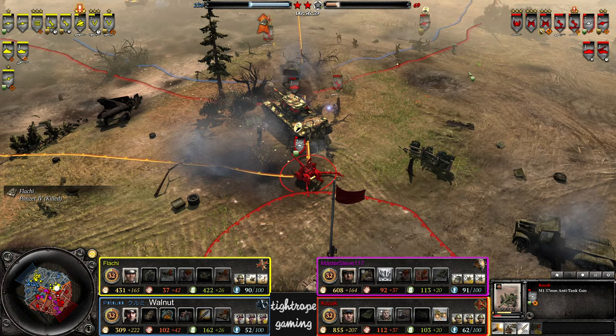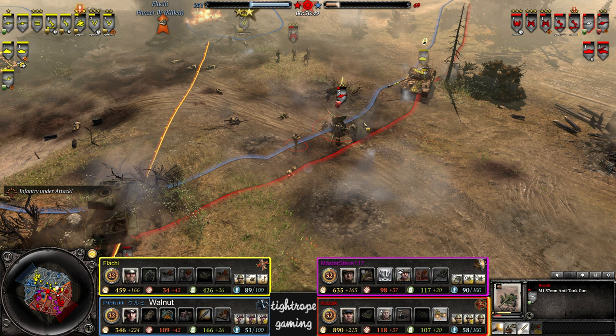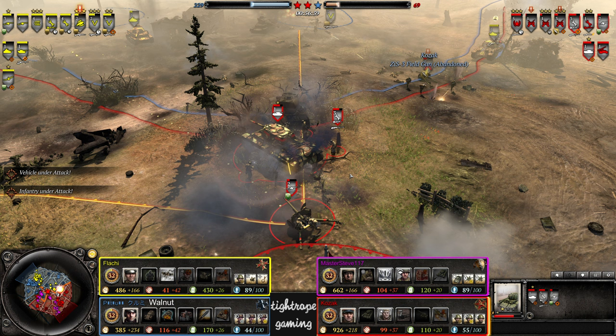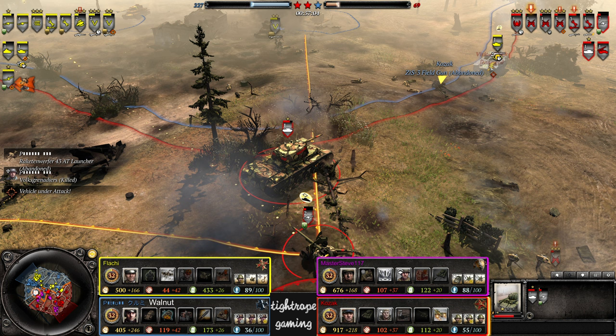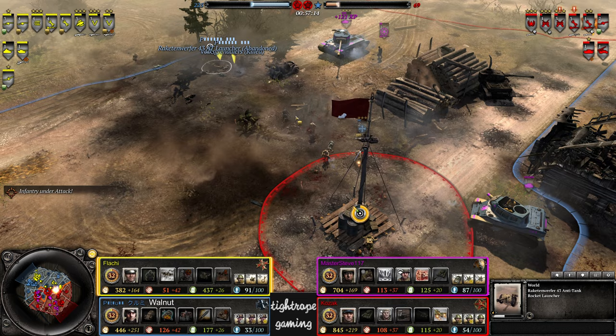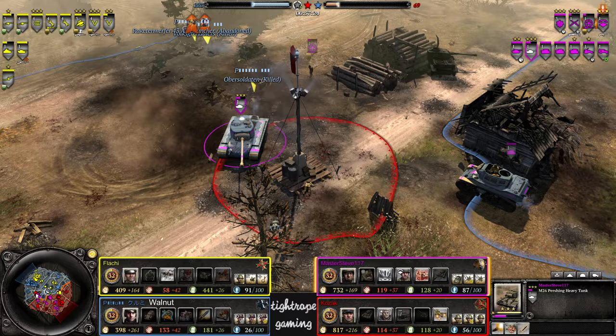A bit of airburst there on the AT guns — this one's quite low. Panther's going to come around the corner and apply pressure with his machine guns. But he blinded himself with his own airburst. Panzer coming in — decrews one but the Panzer 4 takes a battering, could go down here. A bounce and a miss — lucky break there for Flachy. Had it from the side but got blinded by his own airburst again. The ZIS did get decrewed at least. Not good for Walnut on this side — he's just getting picked apart.